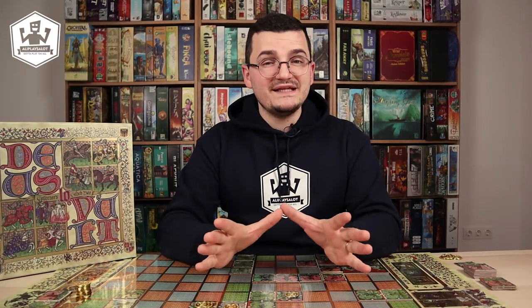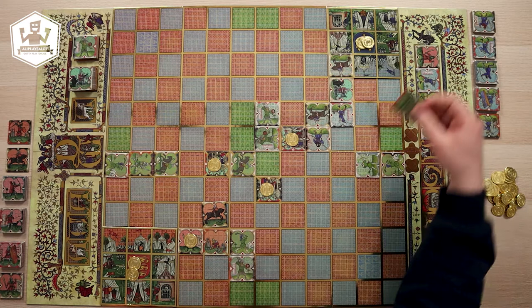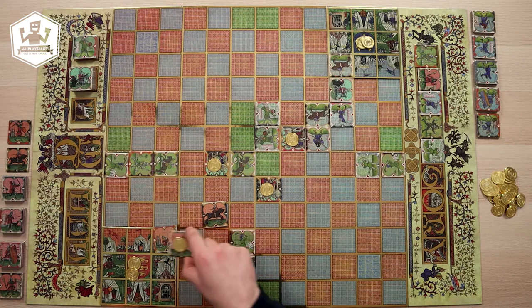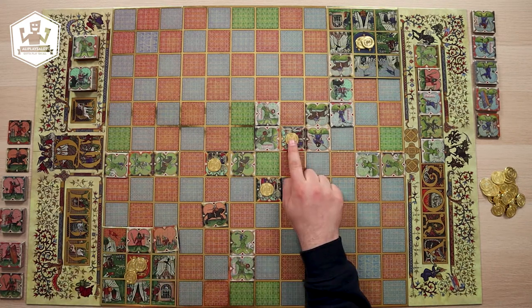Hi and welcome to OliPlaysALot. My name is Oli and in today's episode we'll learn how to play Deus Lovult, a game designed by Michael Badalin, funded on Kickstarter and published by Hiatus Games. Deus Lovult is a competitive grid movement pick up and deliver game for two to four players set in the 12th to 15th century Europe, in which crusader armies race to pillage Saracen cities and make the most fortune.